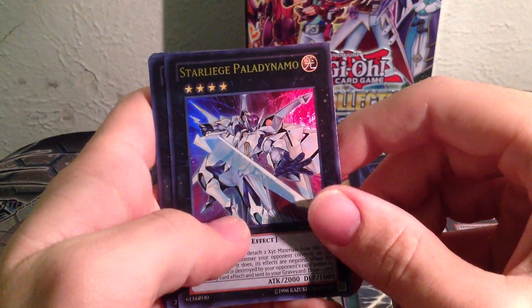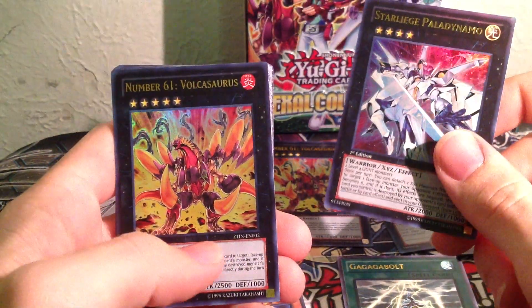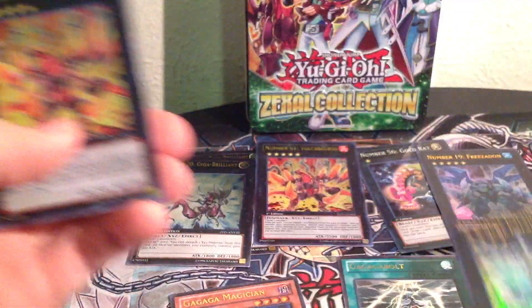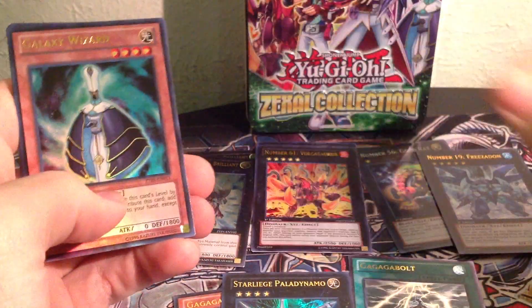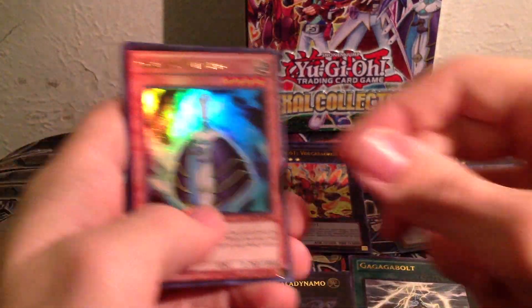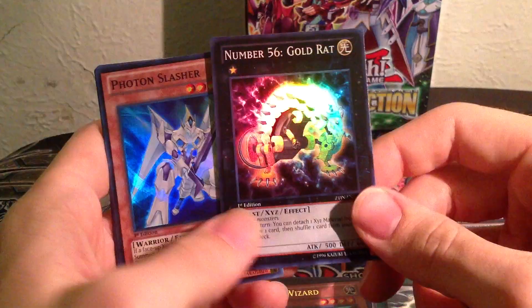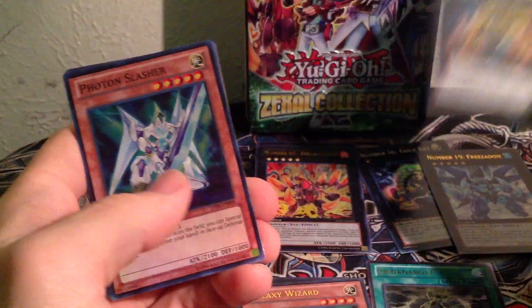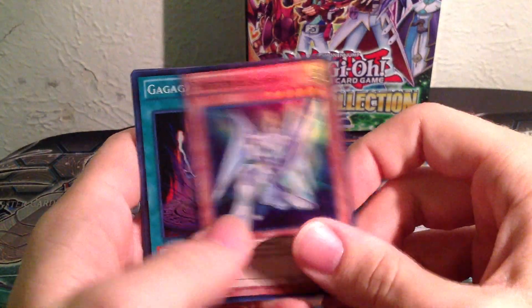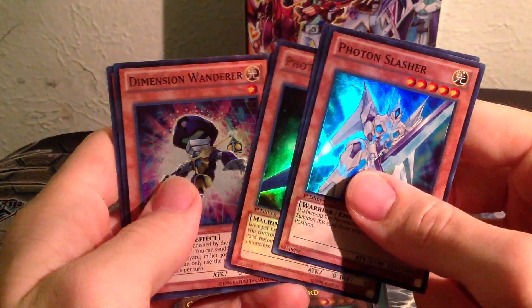A Starliege, a Pallidinami — and a Volcanosaurus all in the same pack! That's actually an awesome pull! So I've got two Volcanosaurus now. And a Galaxy Wizard. Another Gold Rat! Oh my god, I'm getting some awesome pulls — a lot of number cards. Photon Thrasher, GaGaGa Back, Photon Satellite — a lot of Photons.